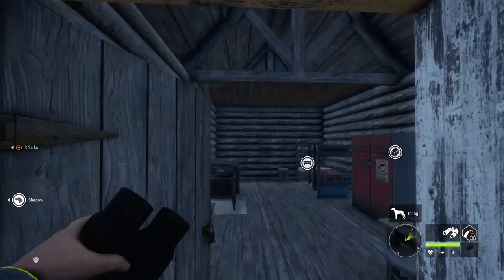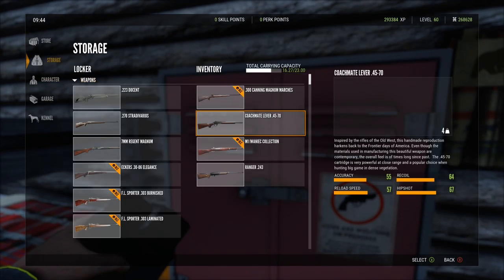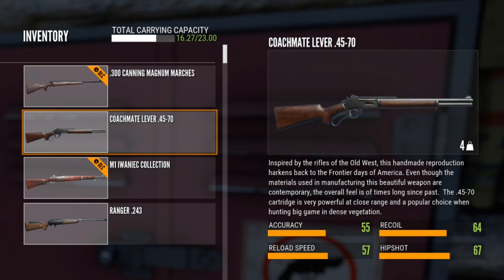Hey guys, welcome back to the channel. Today we're going to have a very close look at the .45-70. Here we have the Coachmate Lever .45-70 — this is a pretty awesome gun.